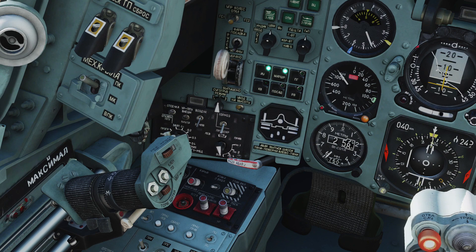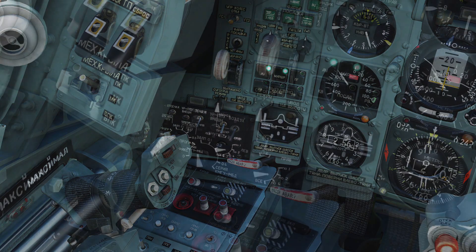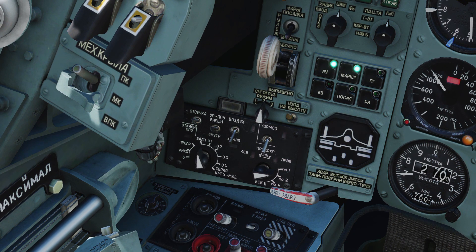Ctrl and C controls the how-many-bombs-you-drop dial from one to many. The V key controls how often bombs are dropped if you have more than one dropping at a time. We'll look at this in more detail in a minute.